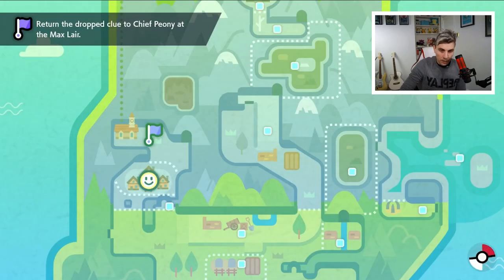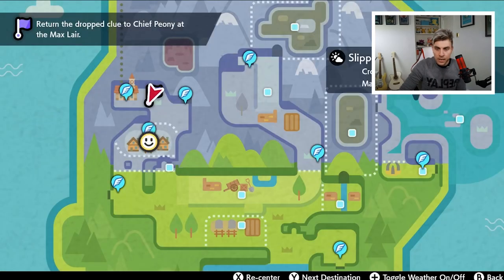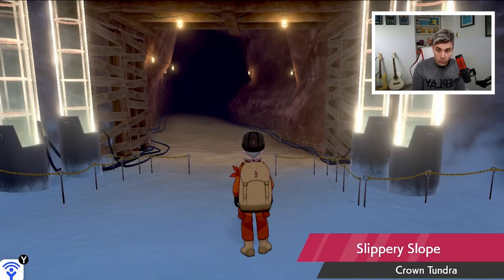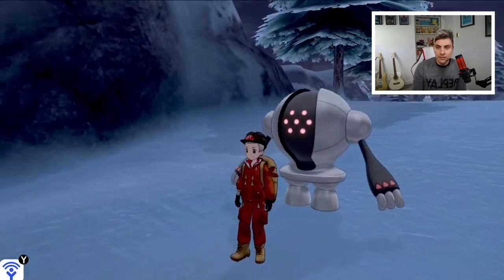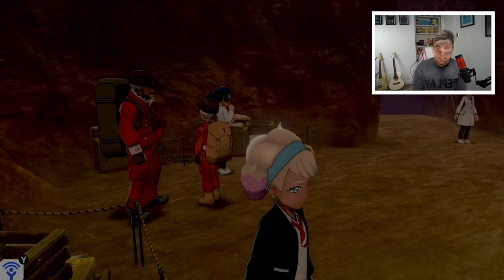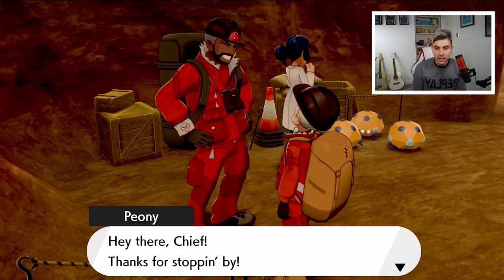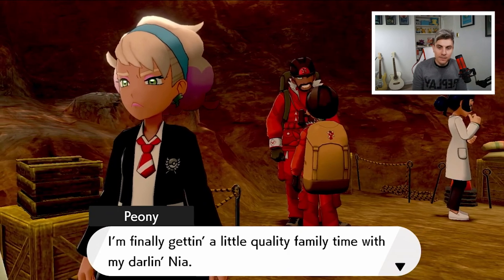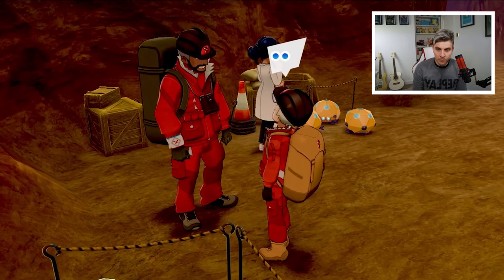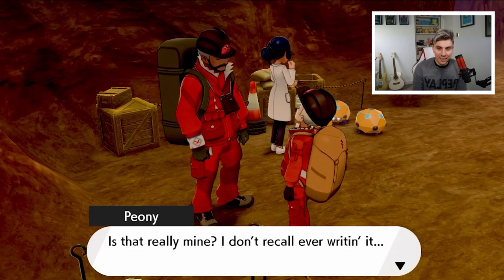The note prompts: 'Did Chief Peony lose this? You should go deliver it to him at the Max Lair.' We know where he is, so we'll head to the Max Lair — we can fly there to be quicker. If you've already got your fly points set up, the Max Lair is right there on the map. We'll scout around — he's not at the front, so he must be inside. We go speak to Peony and present him with the note.